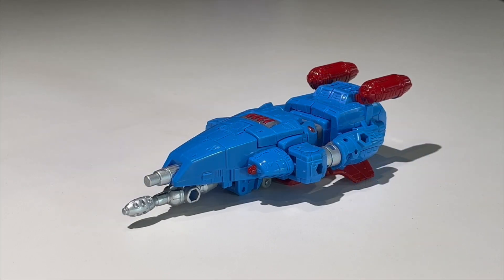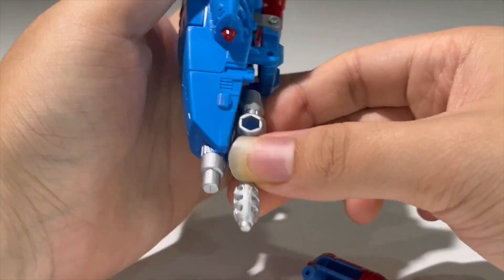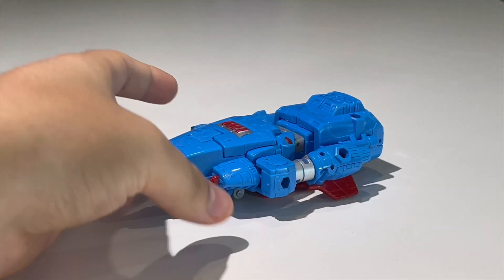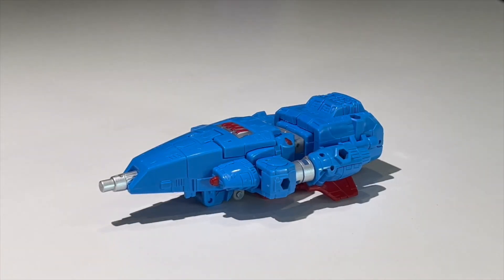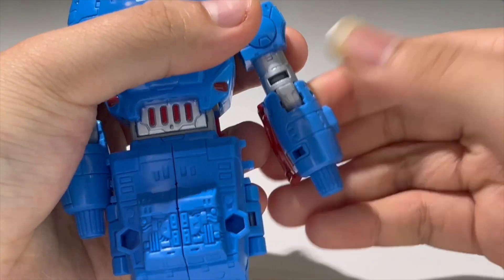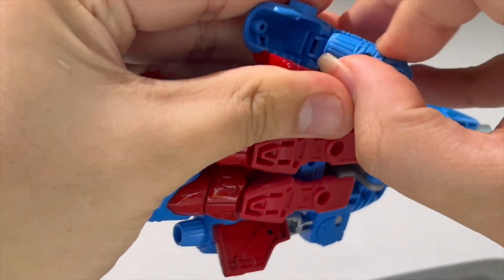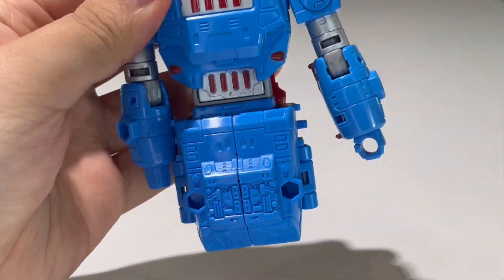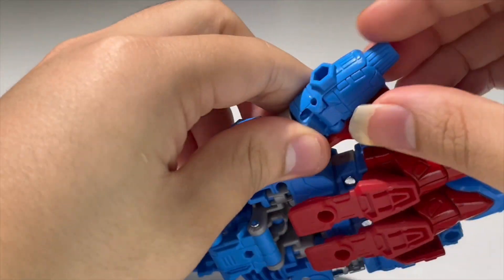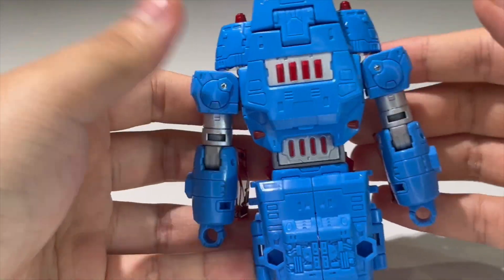Without further ado, let us transform Devcon into his robot mode. First things first, I'm gonna take off these accessories right here — take them off. I dropped one, so just pick up that accessory. I'm gonna put these off to the side; we're gonna need them later. Now let's get down to the transformation. Just untap the arms from the sides right here, straighten it out, bring down this piece right here, and just rotate this around. Bring that up, and there you have an arm all done. Do the same thing on the other side — just untap, rotate, flip this open, rotate the hand around, and bring that up.